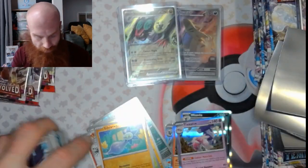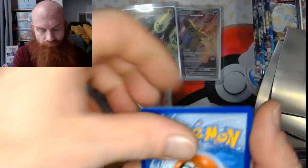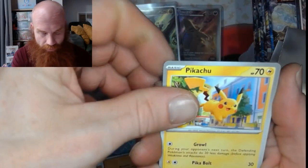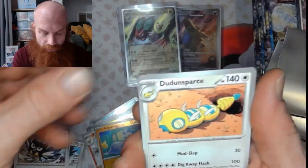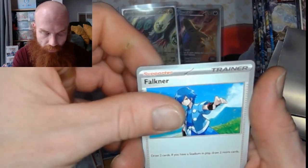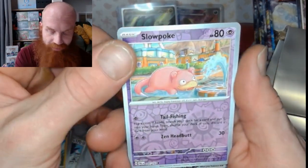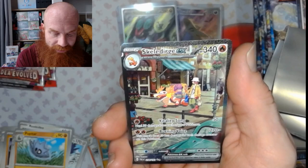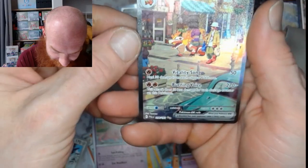Two hits, two hits out of that ETB, three packs left, there we go. Salandit/ray — got that plant energy, we got that Pikachu, Kubfu, Croagunk, Rookidee, Dudunsparce, Pupitar, a Falkner trainer, Slowpoke reverse — okay, alright, we got a little bit of heat here. Let's see what happens — and we got the Skeledurge EX, the SIR baby! That is beautiful!